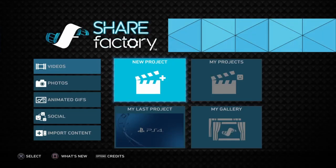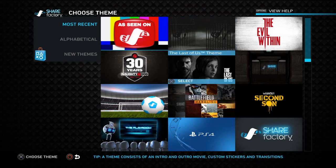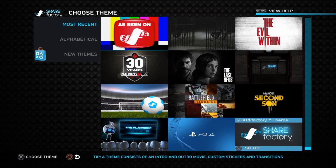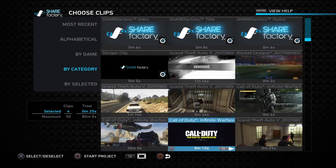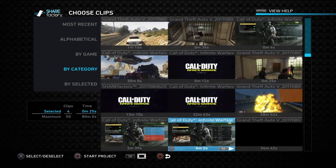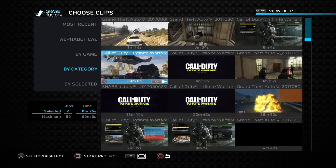What's going on guys, FalOrbit here. Today in this video I'm going to show you guys how to use ShareFactory on the PS4. So what you want to do first is, when you get ShareFactory, you want to click on New Project, you want to get any of these themes you want. I'm going to go ahead and use the ShareFactory theme.